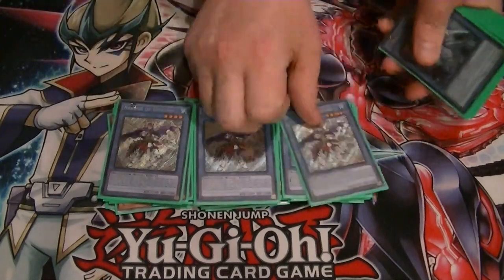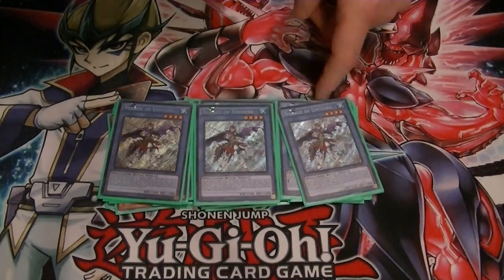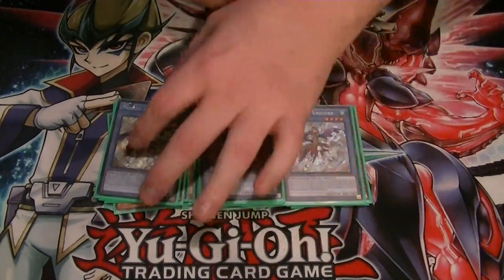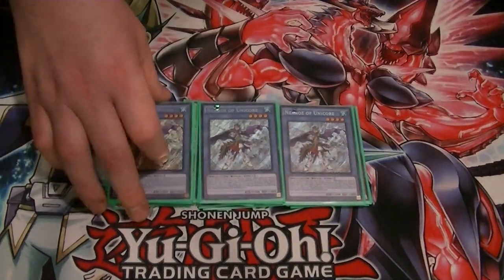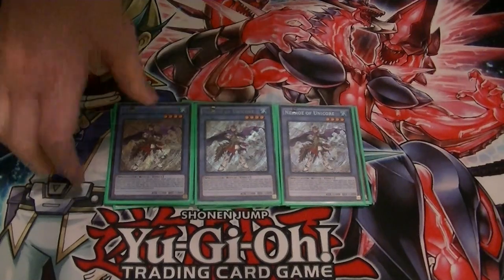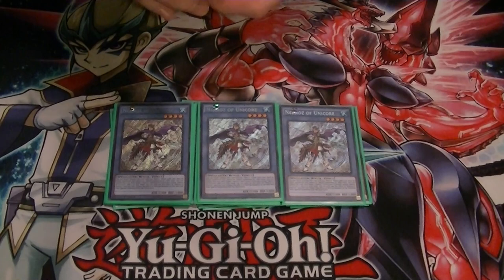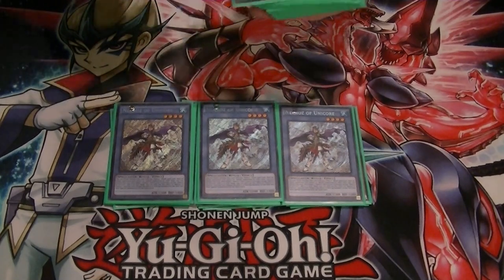We got 3 Unicor. This is really good — it allows you to recycle any Necroze monster in your graveyard, but typically you're going to be summoning it off of Kaleidoscope. Plus, once it's on the field, all monsters summoned from the extra deck have their effects negated, so that's really cool.